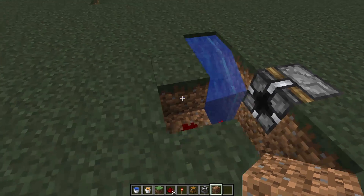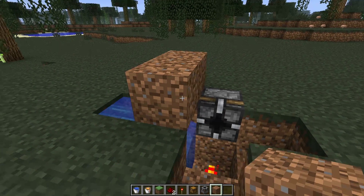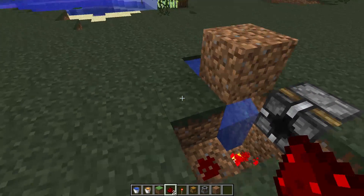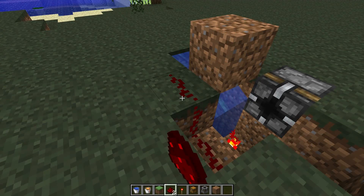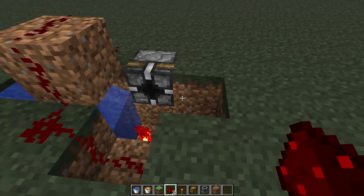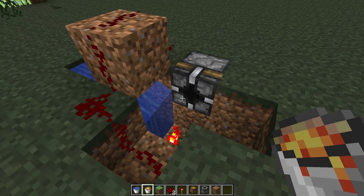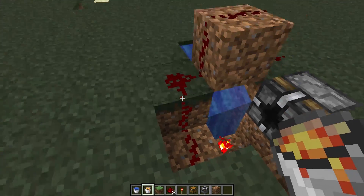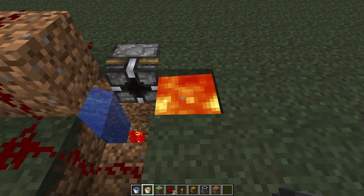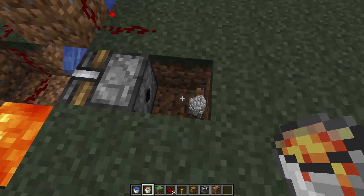The fix is fairly simple though. All you had to do is place dirt over the flowing part of the water, like so, and run your redstone dust over that. And now when you place your lava and the cobblestone forms, the signal will travel through the dust and power the breaker, as you can see.